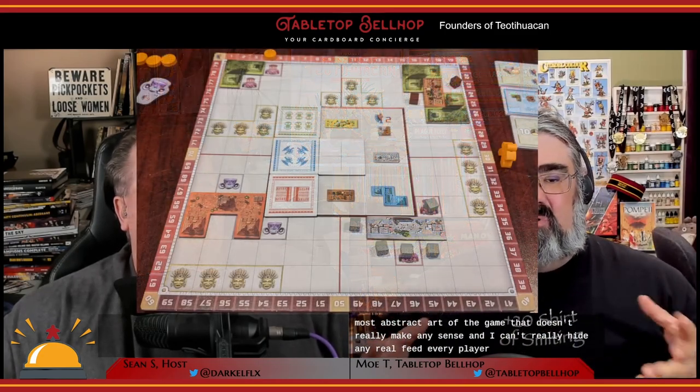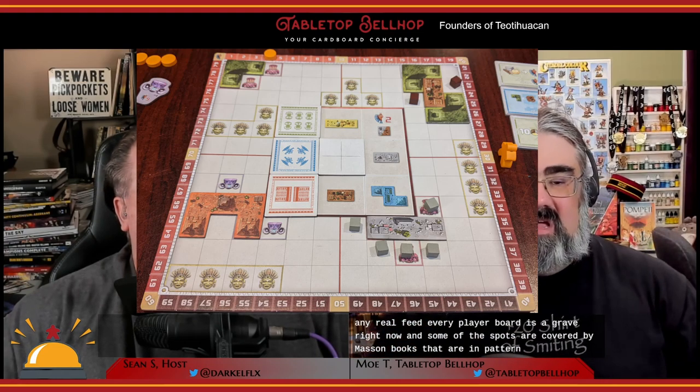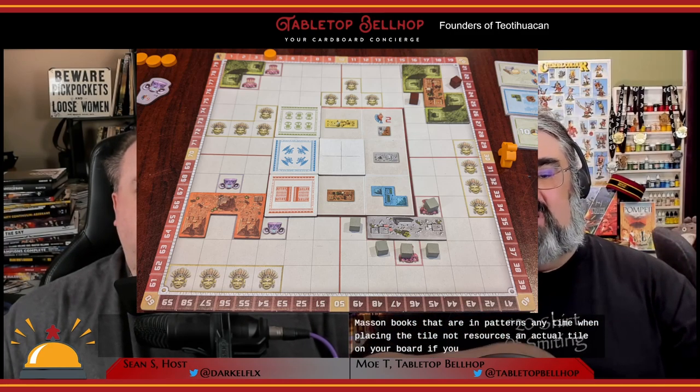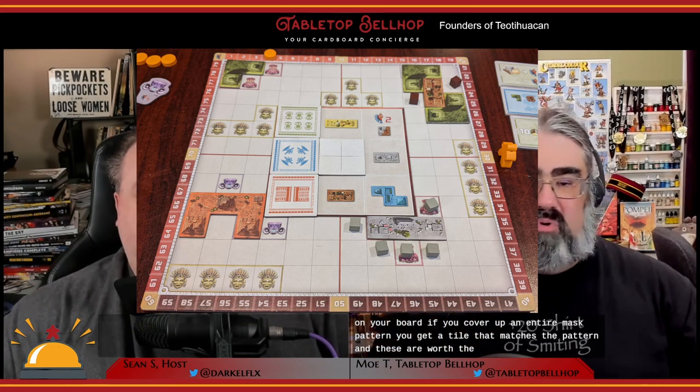When placing buildings and temples, you're also looking for masks — the most abstract part of the game. Every player board is a grid, and some spots are covered by mask symbols in patterns. Anytime you place an actual tile on your board, if you cover up an entire mask pattern, you get a tile worth descending points. The first person to fill the purple pattern gets nine points, second gets seven, third gets six, and so on. You want to be first, but without compromising your other plans.